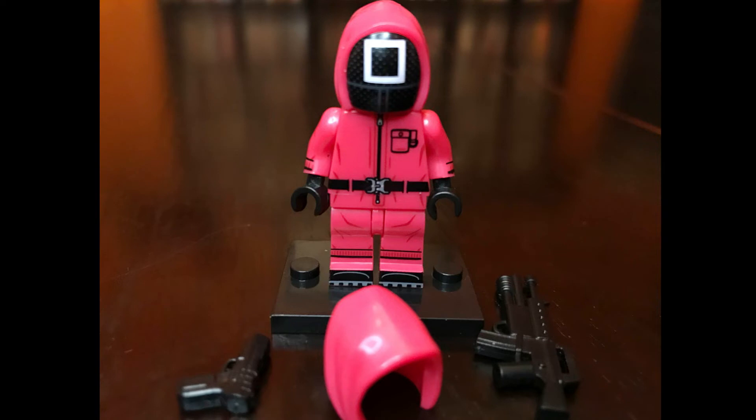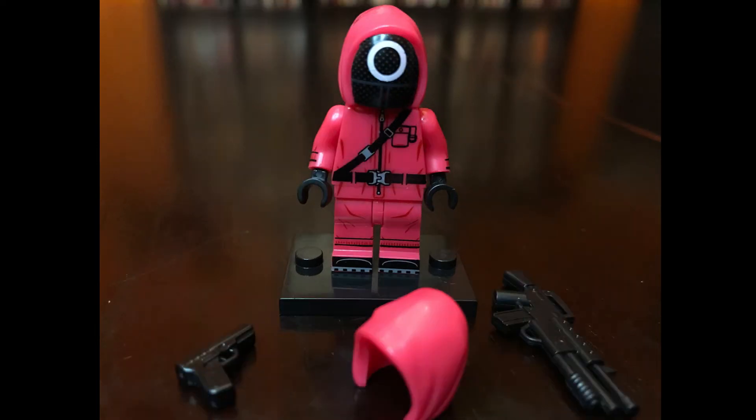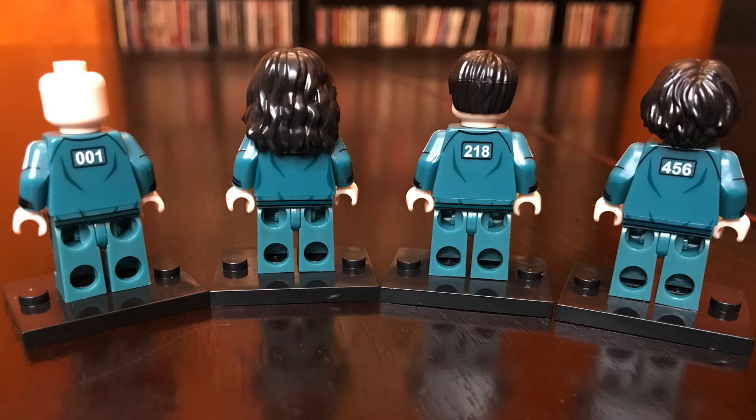For the bad guys, you get one of each class — a square face, a triangle face, and a circle face. They all have a handgun and a machine gun. They have a hoodie hood and a mask, so their faces are printed underneath.